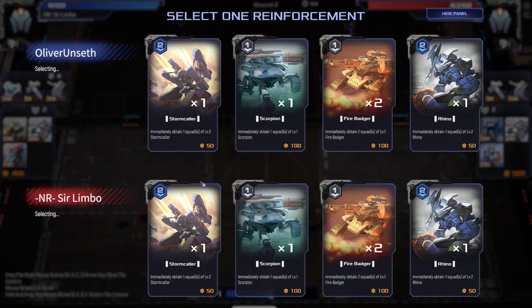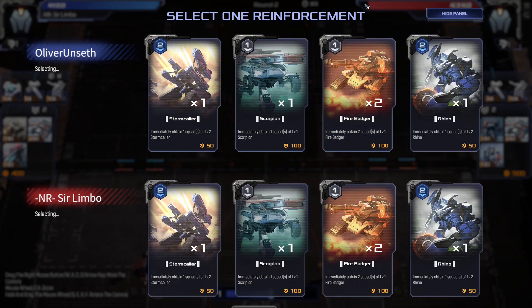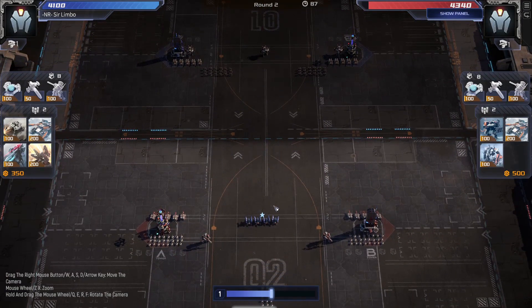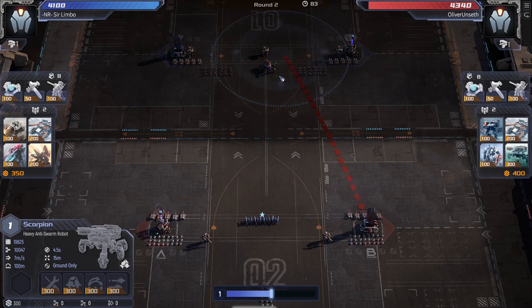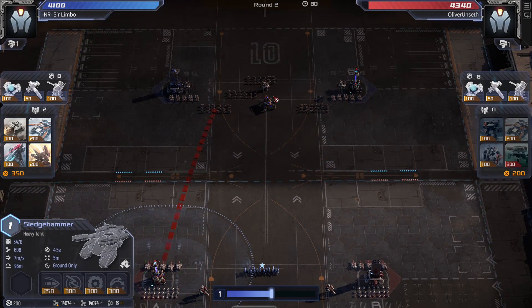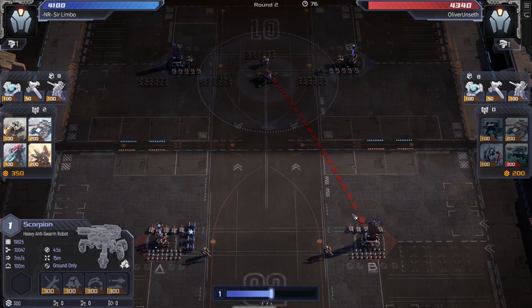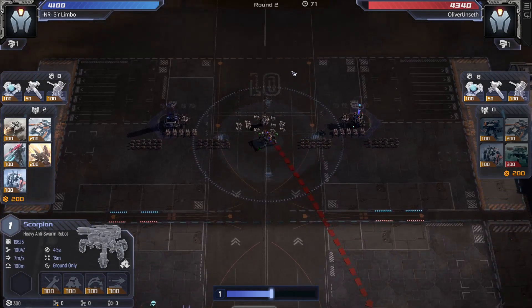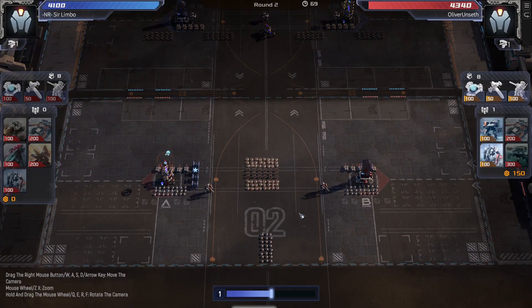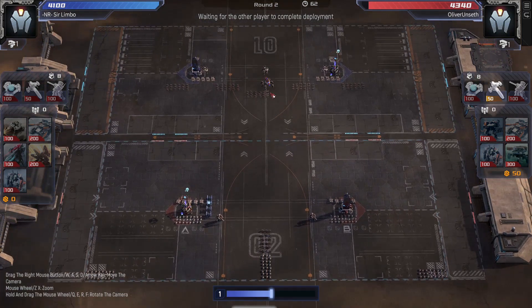Round number 2: Stormcaller, Scorpion, Firebadger and Rhino — actually 2 Firebadgers. I go for the Stormcallers and my opponent goes for the Scorpion, likely to counter the sledge, which is where he's lacking. But honestly, once your opponent has tech on his sledge, Scorpions as a sledge counter aren't really that much of a thing, unless you have so many other problems that sledge can't deal with that you don't want to carry it anyway.